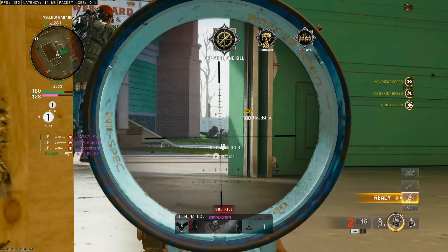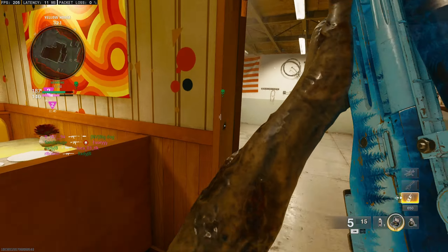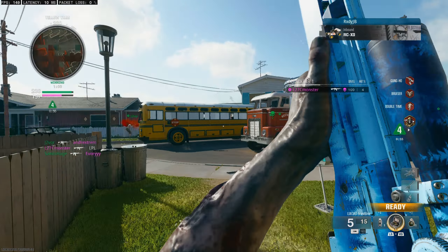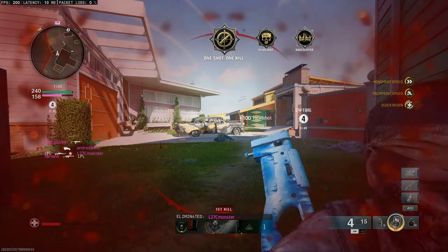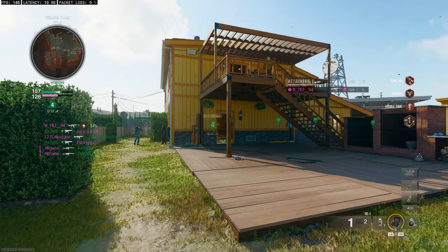Use these long lines of sight to your advantage by sitting in your scope and waiting for the enemies to appear. Sometimes playing it calm and waiting can be the quicker method, especially if the enemies keep coming back to get you. Lastly, don't forget to hold in your left stick to focus which holds your breath. By doing this your scope sways a lot less, making it far easier to be precise at range.